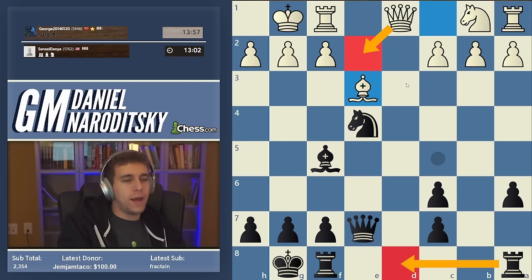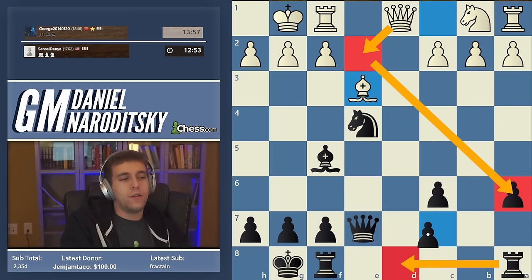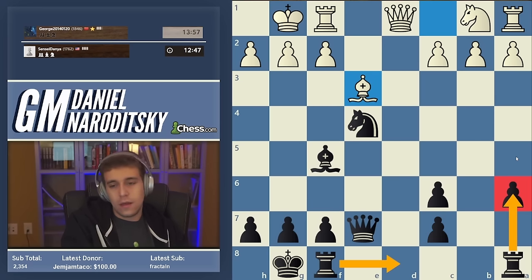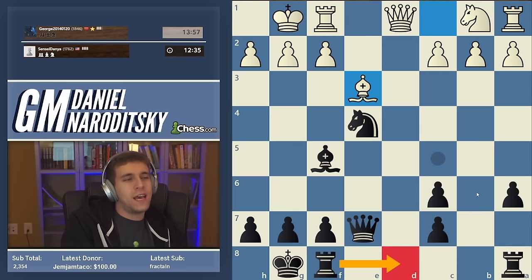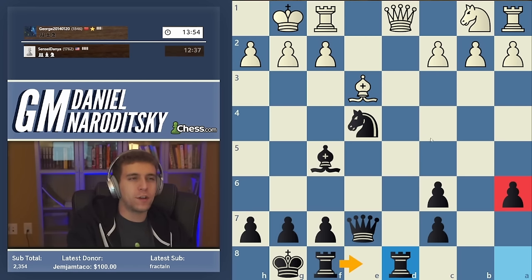The slight worry I have with rook a-d8 is that white might play queen d1 to e2, hitting the a6 pawn, and we don't want to give away pawns for free. The benefit of rook fd8 - as unnatural as that looks - is that the a-rook defends a6. On the other hand, after rook a-d8 and queen e2, we can play a6-a5, and if we defend that pawn our other rook comes to e8. I'm not too worried - I'd much rather keep my rooks harmonious.